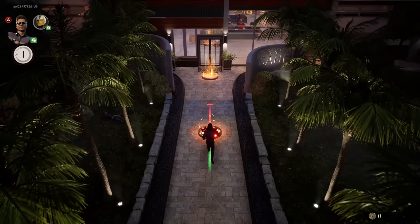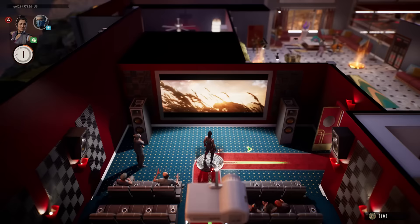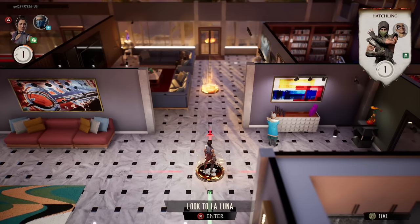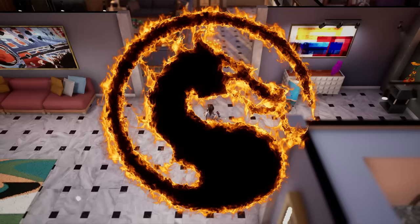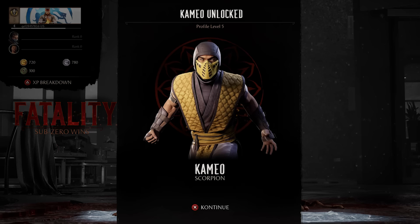Mortal Kombat 1 introduces Invasion Mode, a new additional single player experience. Think of it as a board game as big as a few city blocks in New York. The player advances through different nodes, each containing a challenge, a prize, a treasure chest, or a tower fight. Players progress through multiple mesas — each one a gigantic board — and it's the main place in the game to get rewards, currency, and discover hidden features.